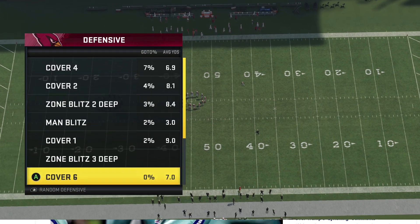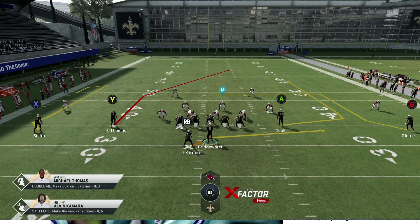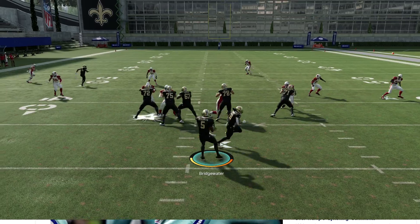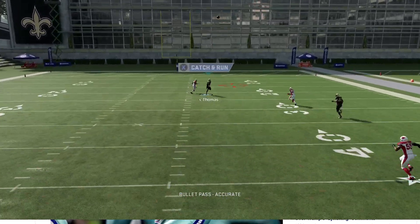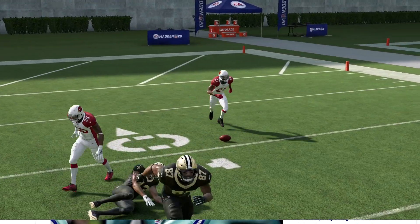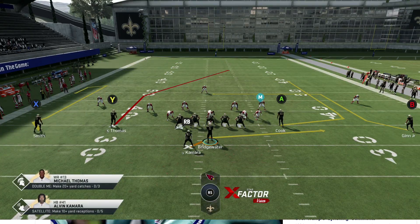Previously against cover three defense, they're going to give me three deep. What would happen with this defense is the deep blue would glitch out, and then you could just throw this right over the top. Now you can still throw this against cover three if the timing is right — let me show you what I mean.